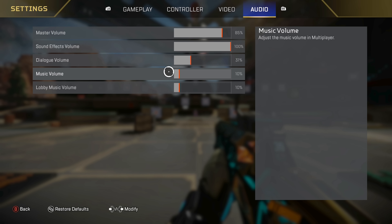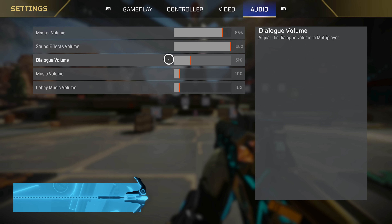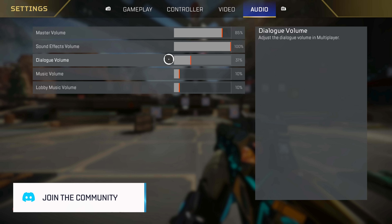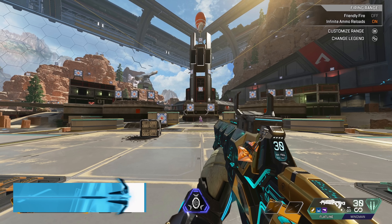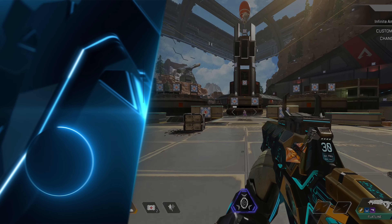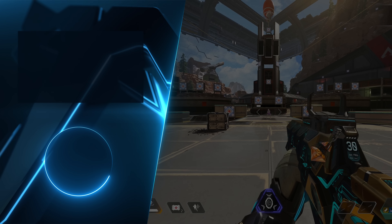For audio, this is very dependent on your setup. You want the music and lobby music volume down so music isn't overcrowding in-game moments, and you want dialogue volume a little lower as well so you're not missing sound effects like footsteps. That is going to about do it for my settings video. Be sure to hit that like button — I hope you enjoyed. Let me know what settings you are using in the comments down below and best of luck in Season 17. I'll see you in the next one.